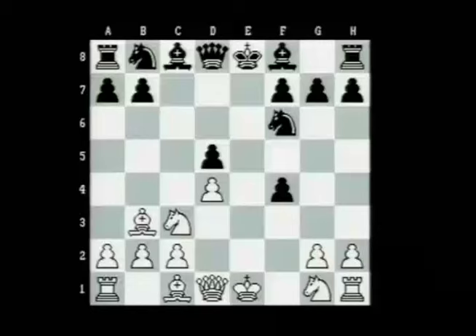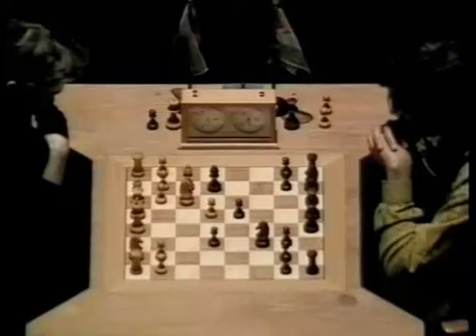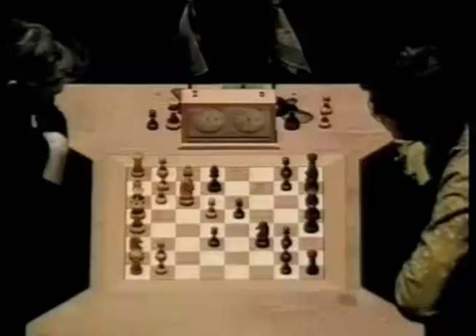If Anand is to hang on to that, he could play something like g5, supporting it with the pawn, but this looks very risky. Then h4 would come. I think he would land himself in even more trouble. So it could well be that Anand just has to give back the pawn and develop his pieces. He's played his bishop out to a sensible square to b4, pinning the knight on c3.